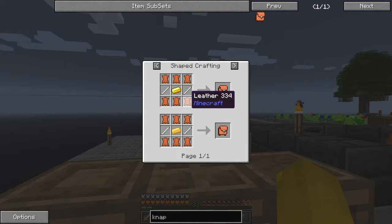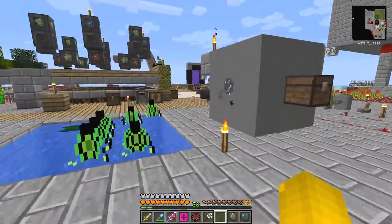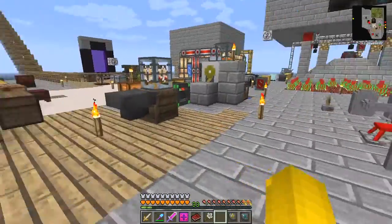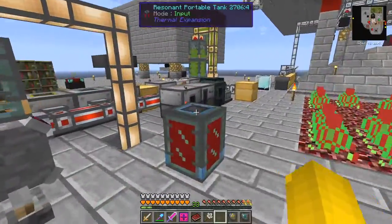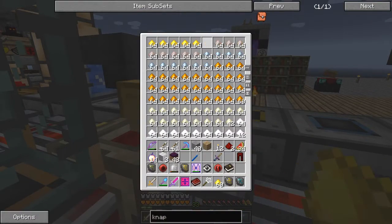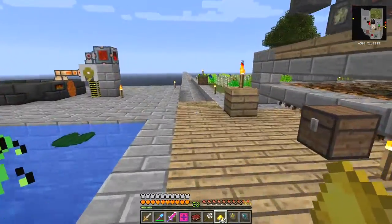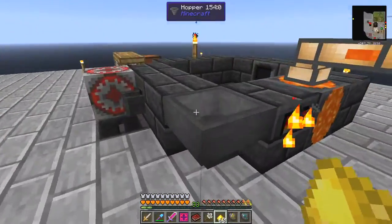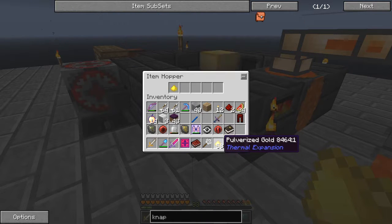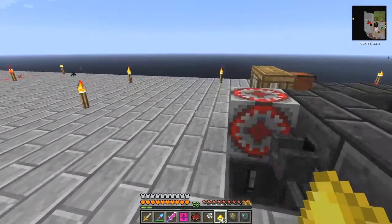Now to make an iron tough rod we need some gold, or some Tinker's alloy. Gold is going to be cheaper in this pack because we have it in abundance. Let's come into this chest - we've got 60 gold in here. We can smelt some of those down. We'll make two - just put two in, and they will slowly smelt down. While I'm waiting for those to smelt, let's make the pattern for the tough rod.